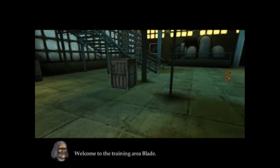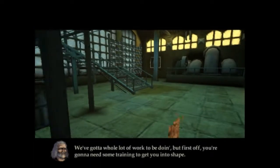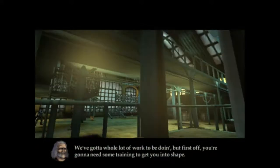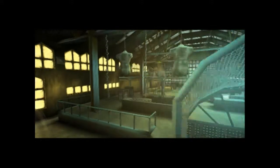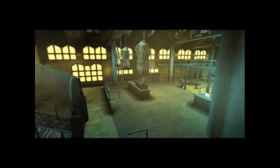Welcome to the training area, Blade. The Tiny Whistler Head. We've got a whole lot of work to be doing, but first off, you're gonna need some training to get you in shape. There's PS2 Blade. Just show me what I need to do. Every time he moves his mouth, it looks like he's trying to say 'some motherfuckers always trying to isolate him' — that's his default phrase. It's kind of funny.